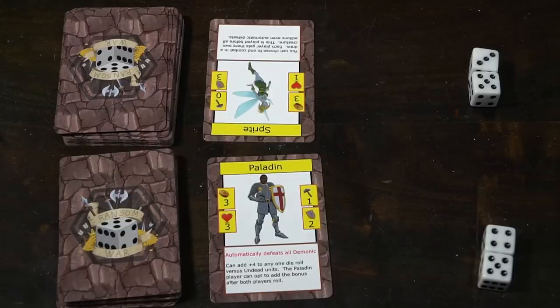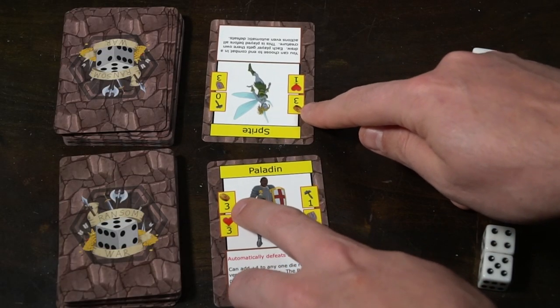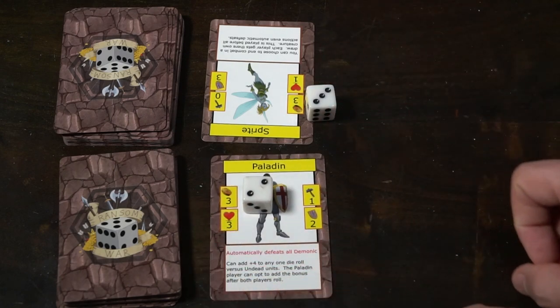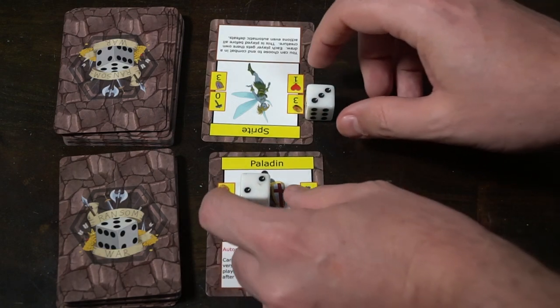Combat works pretty simply. There is a gold value on the top left-hand side of your card representing your character's speed. Both players roll a die and add it to their gold value — whoever has the higher total attacks first. For example, a Vampire with a five gold rolls a two — that's seven. A Princess with two gold rolls a two — that's four. Vampire goes first.